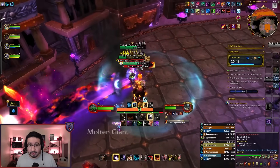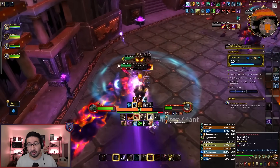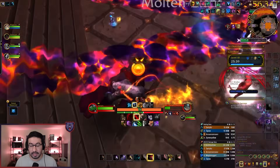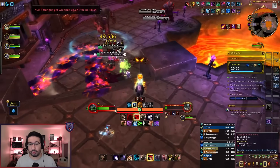The bleed deals Shadow Flame damage, but it is removable by bleed cleanses. Tanks, be prepared — heavy damage with these Flame Renders, probably one of the scariest tank buster mobs in beta testing for the season. They also have a random target frontal, so everyone make sure you avoid that.